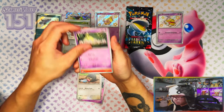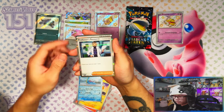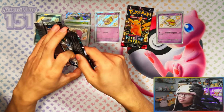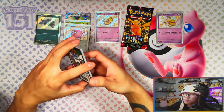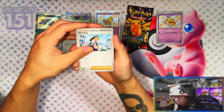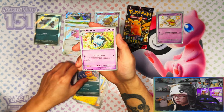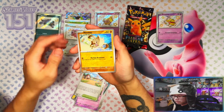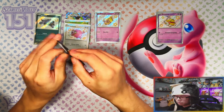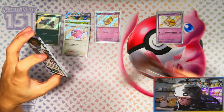Let me know in the comments down below if you're currently enjoying the Paldean Fates set. It's basically Scarlet and Violet's version of Hidden Fates and Shining Fates, which were big hitters in the Sword and Shield era. Let me know if this is also a big hitter for you — if you're collecting it, what your chase card is, etc. Last pack — Pikachu. So far only one Tectical collection had hits in every pack: two baby shinies and an ex.